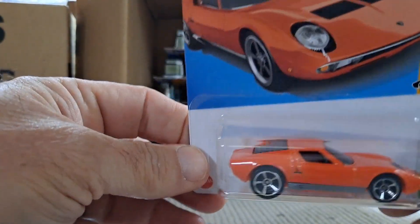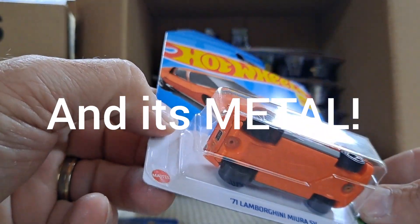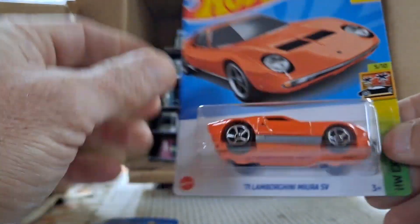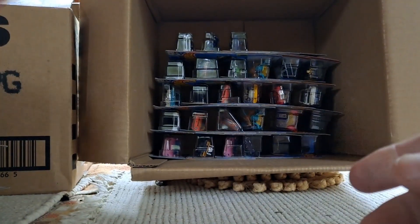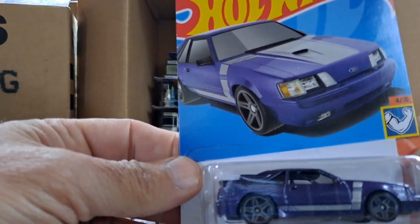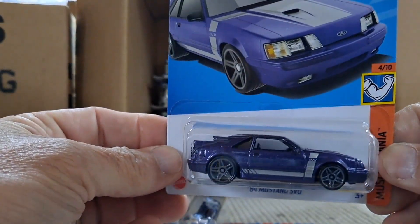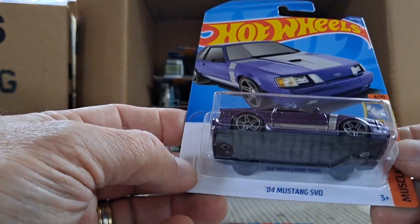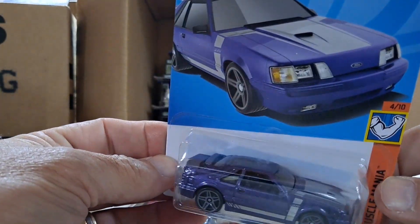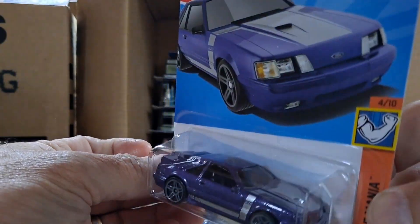The '71 Lamborghini — this is the mainline, that other one was a Super. And hey, look — another purple Batmobile. There's purple, but wrong wheels though. So this would be our Super Treasure Hunt if it had Spectraflame purple paint, a flame logo on the back, and Ruler Rider wheels with chrome rims. It's still a nice car though.